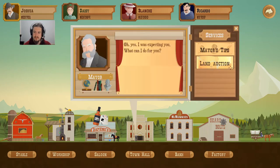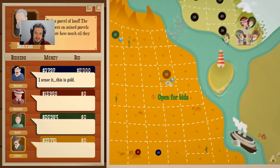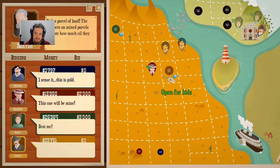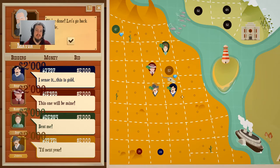Let's go buy some land. Land auction. So this is the good area, so we're going to choose here. And we got the land. That's good.